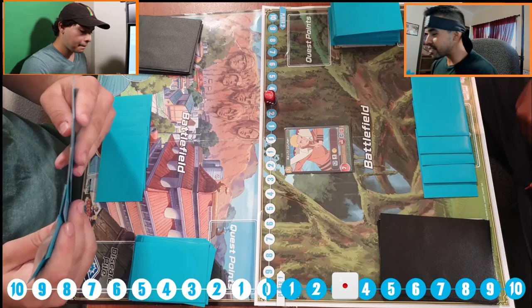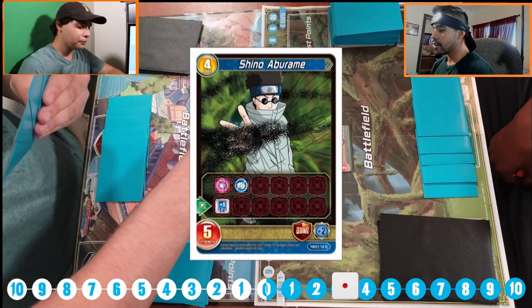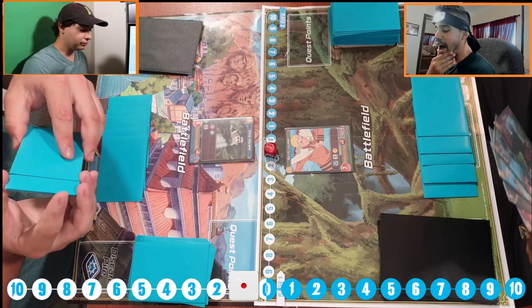I'm gonna draw for turn. Let's see what the Spencemeister has. I am at three energy, and anytime it goes to the other side, it ends my turn. But if I play multiple small cards, it's still my turn. I'm gonna play Shino — he costs four, so it goes one, two, three, four. Now it passed zero, it ends my turn. You cannot attack with cards that you're bringing out on the turn you play them. But now, since Naruto was out last turn, I can finally attack with him.